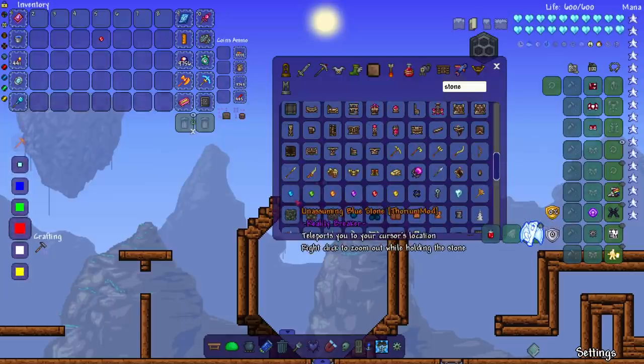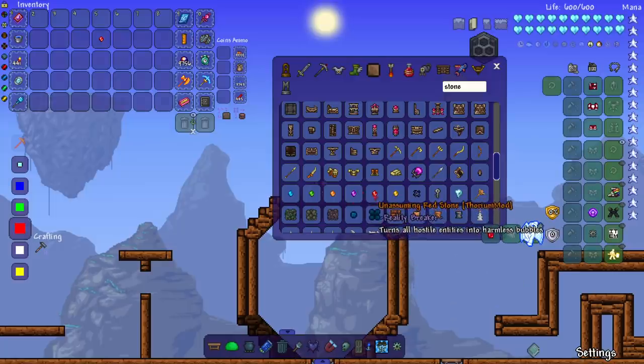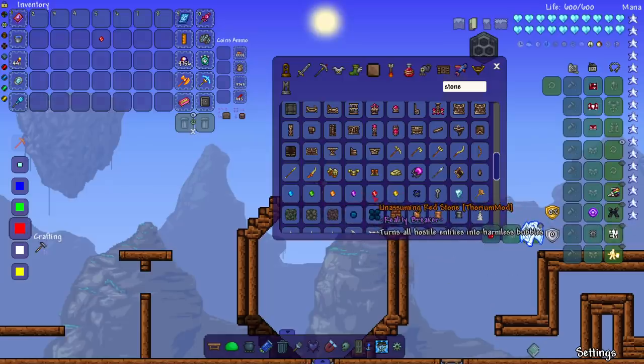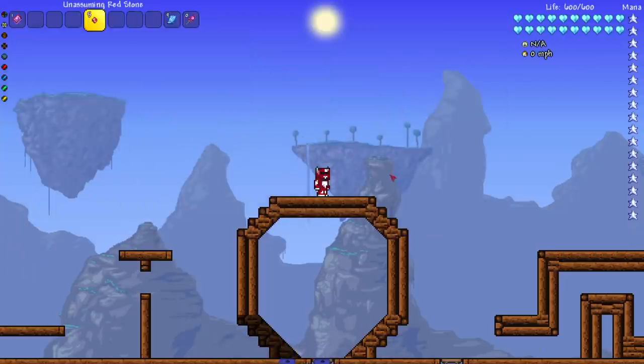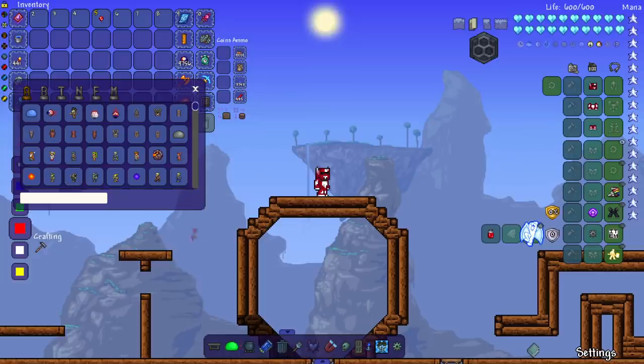We've got the blue stone that teleports to your cursor's location, right-click to zoom out while holding it. The green one — you can read all of them right here. Then we have the red one, which turns all hostile entities into harmless bubbles. I believe this is the Reality Stone — I might be wrong — but if you've seen the MCU movies, you know this thing could be a little dangerous.